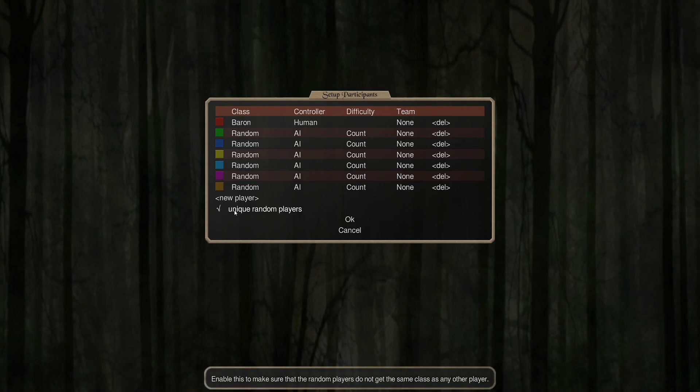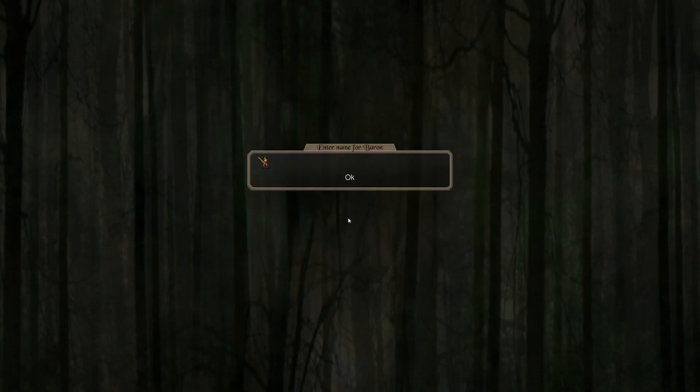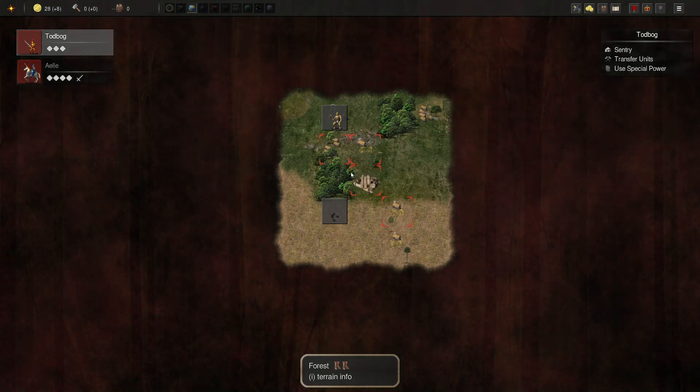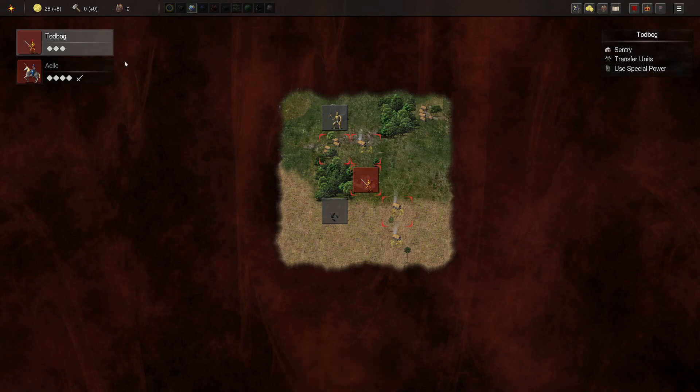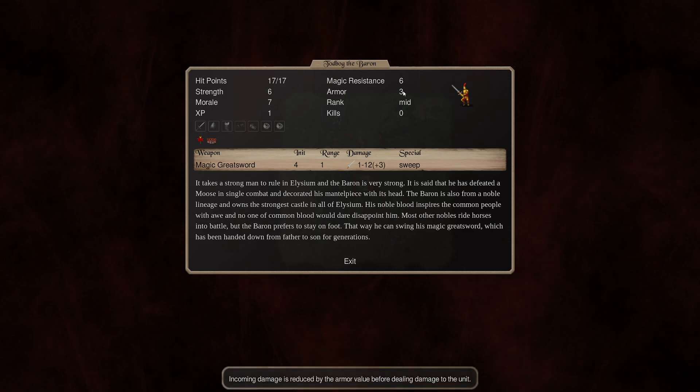We start in a well-fortified castle and get bonuses to gold and iron. Conscription yields soldiers from settlements and ancient forts once every year. The Baron and High Lord can raise levies in villages and towns, and we receive free units from guard towers, which is a new thing — really cool. The Baron is pretty straightforward, so that's who we're going to choose. We've got our AI opponents; I always do unique random opponents to give us a better chance of seeing some cool classes. We'll jump in as old Toddbog the Baron.